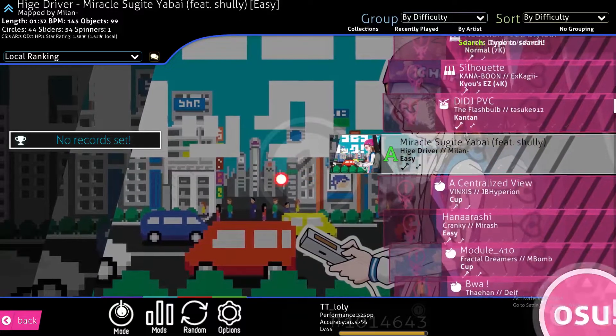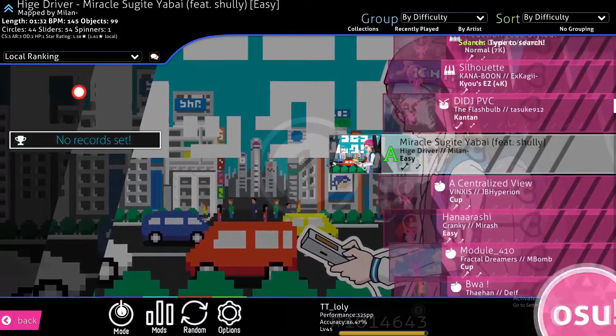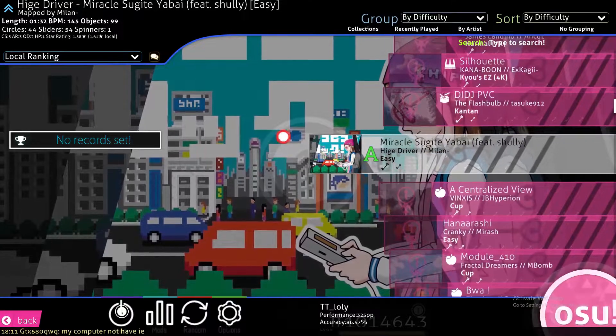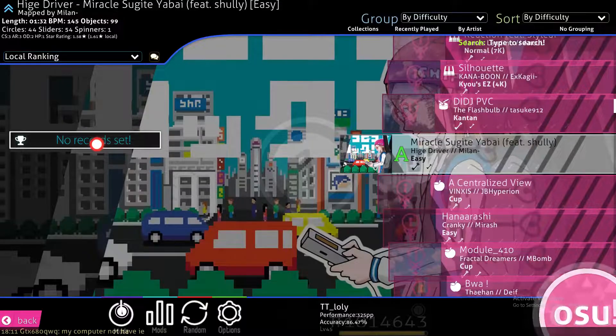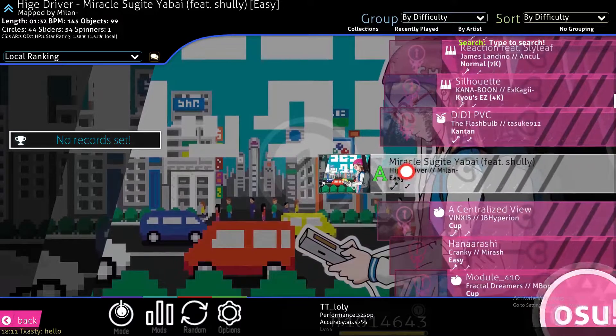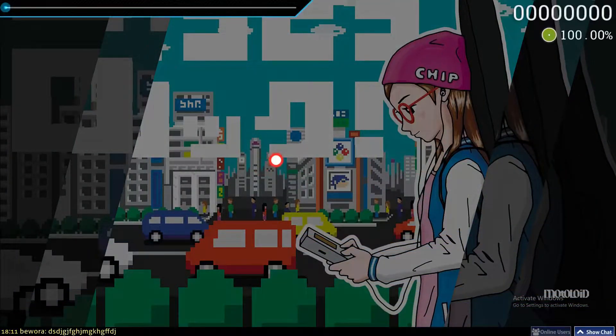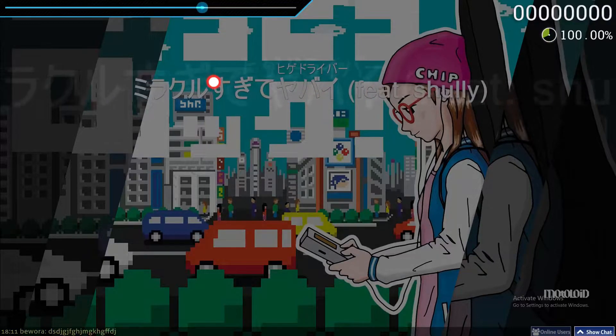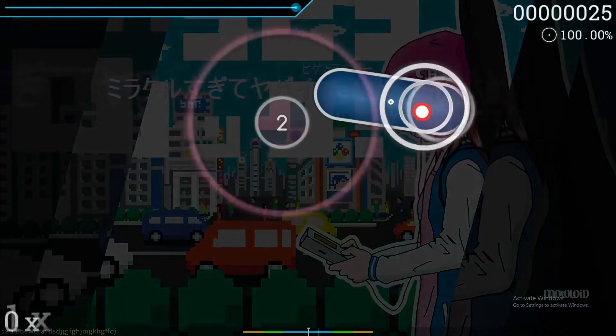I did have an A on my account but it was on my other PC, so I don't really have my replay here. The second thing to make sure is to get the score on your current PC and have the data saved locally. Let's try to play an easy map to demonstrate this.